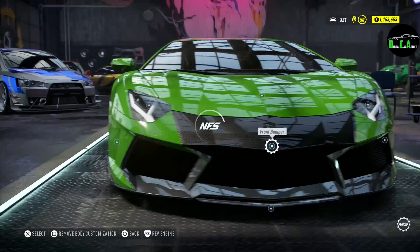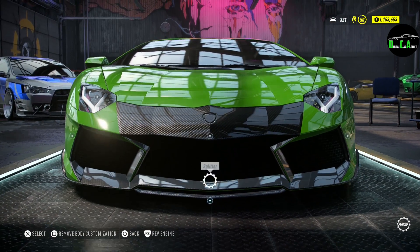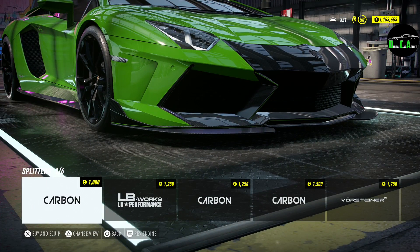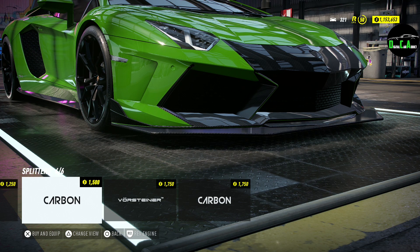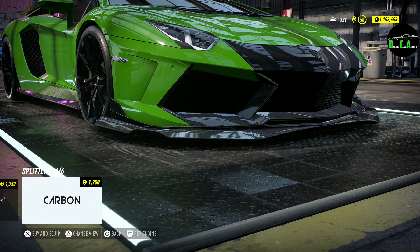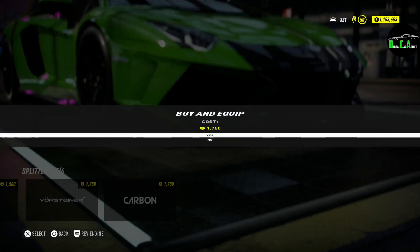I'm going to buy that. Moving along to the front splitter. We got the stock one, the Liberty Walk performance, carbon options, Vorsteiner, and the carbon. The Vorsteiner one's pretty nice — let's do that.